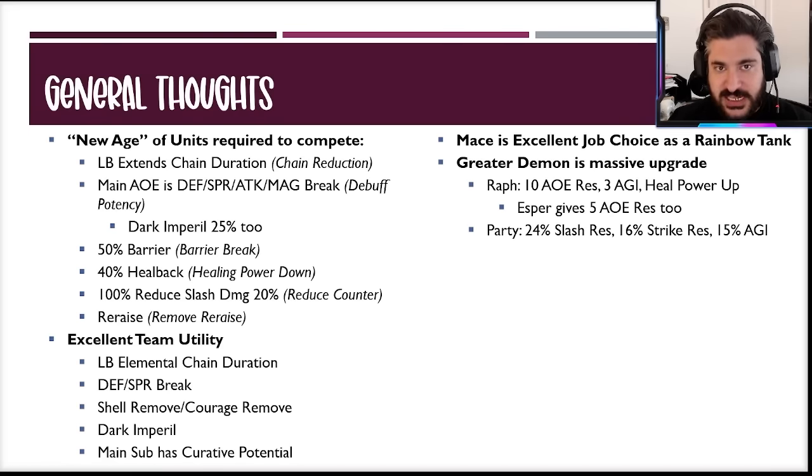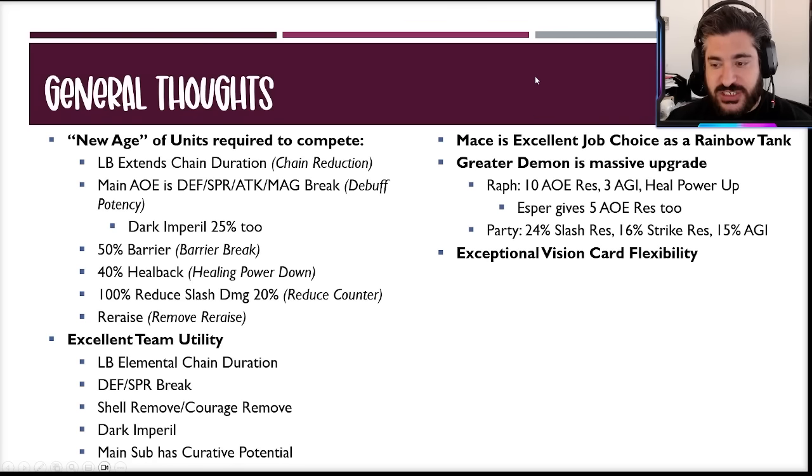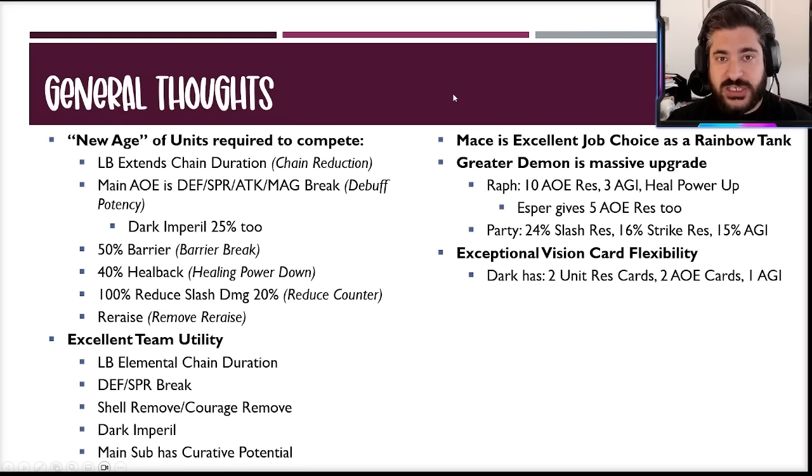The Greater Demon is a massive upgrade: the vision card gives 10 AOE res and 3 agility, which addresses one of her lower grades. It also gives healing power up — a global exclusive buff affecting how much the heal back does and how much health she re-raises with. The esper gives 5 AOE res too. So without Greater Demon you're losing 15 AOE res, 3 agility, and healing power up, plus the party effects of 24 slash res, 16 strike res, and 50 agility.